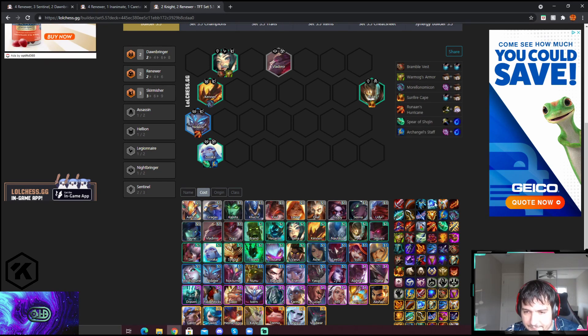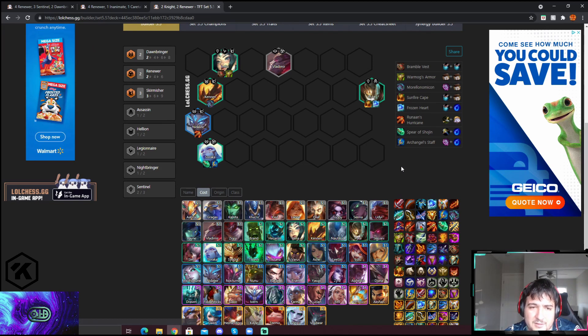For radiant items, the Archangel is fantastic. True Gauntlet and Photo Strike are the best radiant options. Rabadon is okay. Shojin radiant is not worth it in my opinion. Any remaining radiant items go to Aurelia — either tanky ones or radiant BT. Even Trap Claw would work on her for more stats.